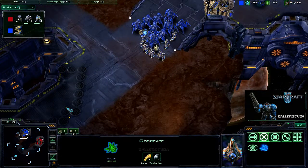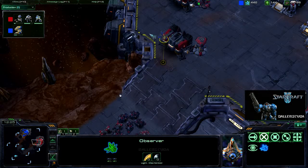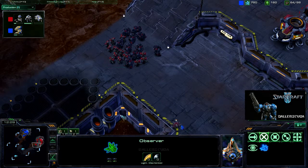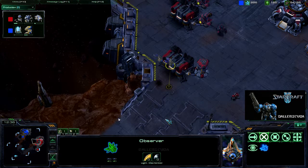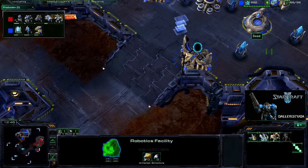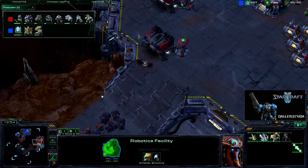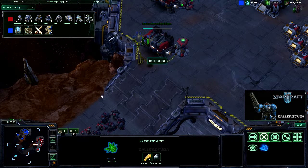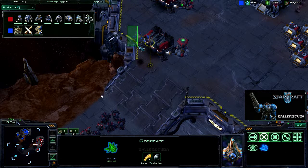He has more than enough to take out everything I have here — I should have just backed off and held him to just the one base. The second observer is hanging out in the exact same spot as the first one — that is a wasted observer. How much do observers cost? They're just 200 minerals — I thought they were gas-heavy for some reason, but they don't cost any gas. Still, 200 minerals? That's two zealots just sitting there doing nothing.